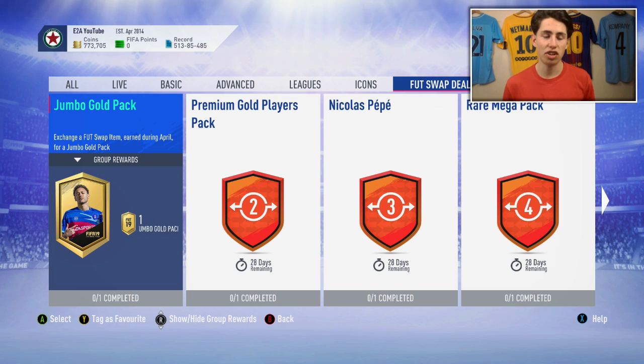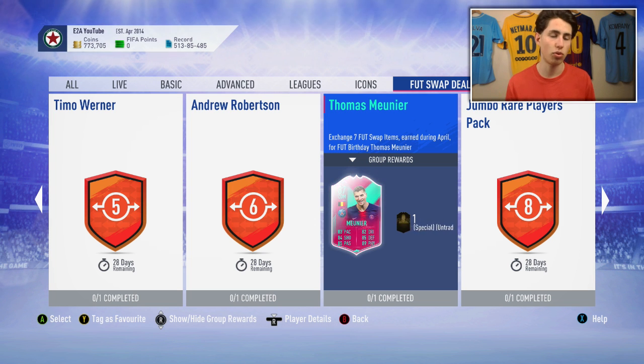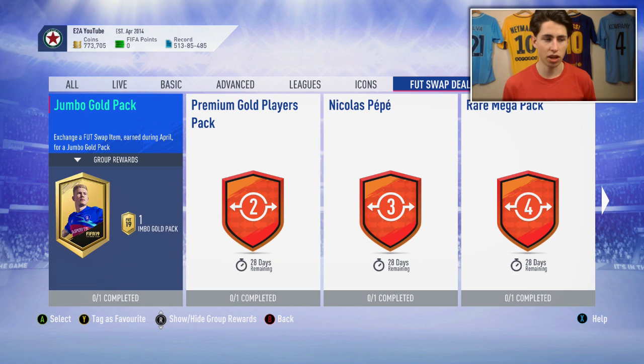These are actually worth doing. Some previous Foot Swap offerings weren't great at this stage of the game — Foden is a decent card but you've got better options like De Bruyne. We had Ultimate Scream Diego Costa which is good but not someone you'd necessarily use. These current cards are more up to date — they've just been in packs recently. Douglas Costa is a Foot Birthday card fresh from packs, and then there's the base icon pack which is really unique — we've only had that released once before, and just for a few days. EA have nailed every single thing here.